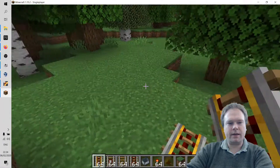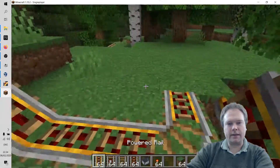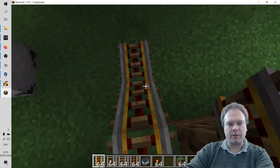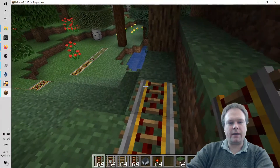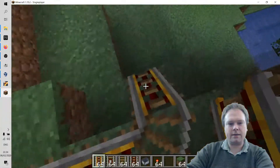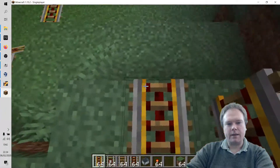I'll continue building the railroad and keep it a bit short this time. I'll create it so it goes around in a circle, but of course you don't have to do that — it's up to you. The railroad connections go both ways, so now we're building it right there and it just changes direction. It is so easy to build a railroad and a lot of fun.